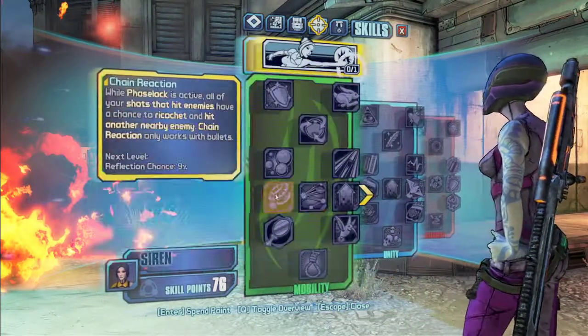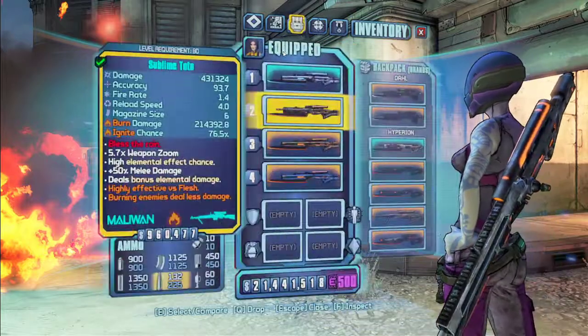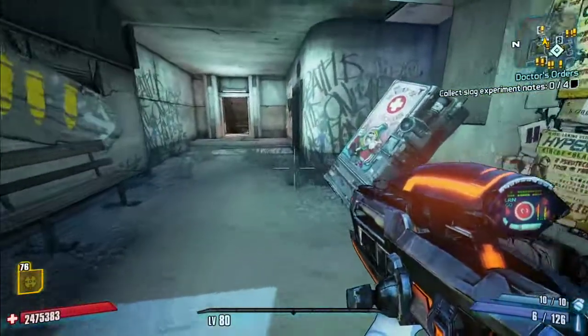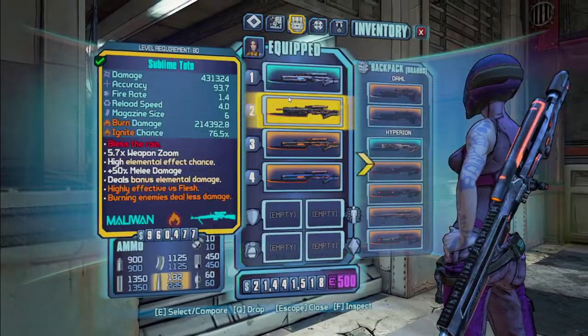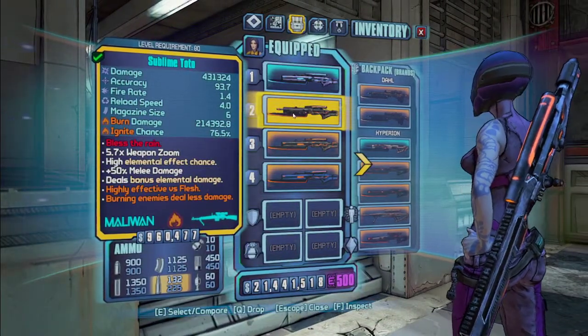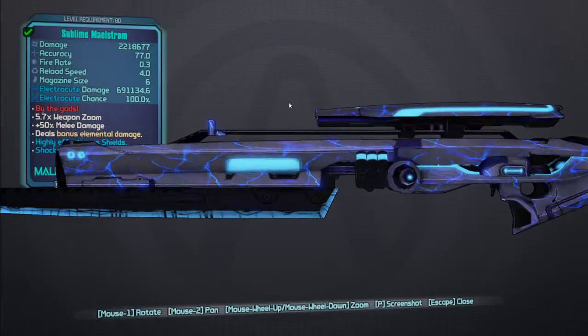Chain Reaction is 9% per level, so at 6 points you're getting a 99% ricochet chance — almost guaranteed. That's the Toto.